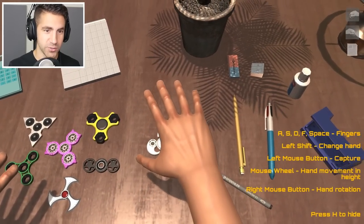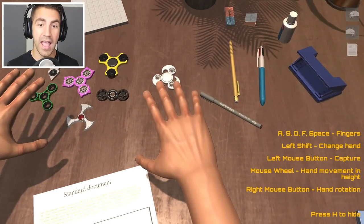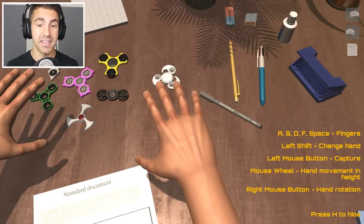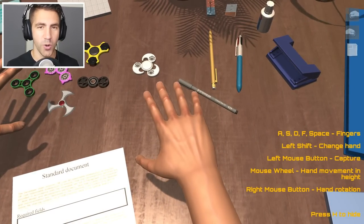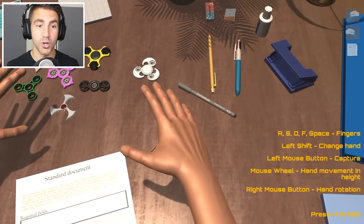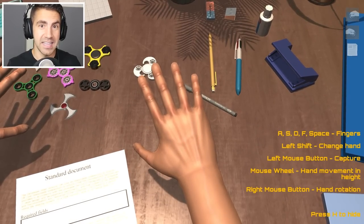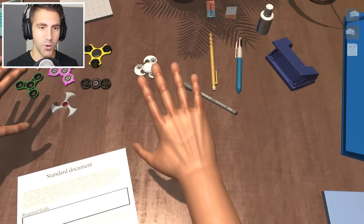Before we do the main event, let's get the controls down. A, S, D, F and space move the fingers and thumb. Left shift switches hands. Left mouse button grabs with all your fingers, or you can use individual fingers. Mouse wheel brings your hand up and down. Right mouse wheel rotates it left and right and up and down. H to hide — I actually know all the controls, I don't need that.